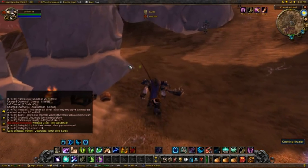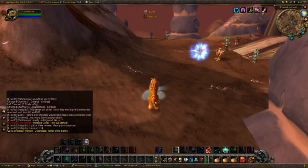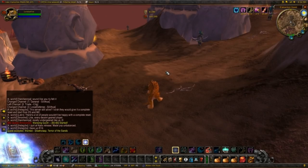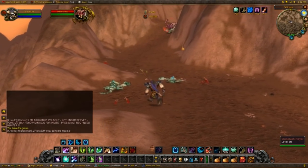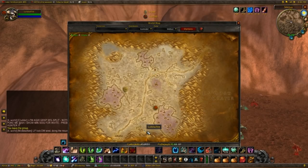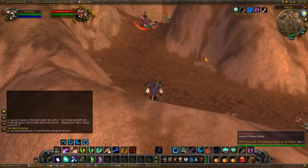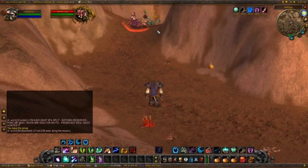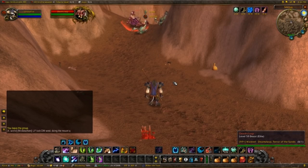We need to kill Deathclasp — it's an elite scorpion surrounded by 2 adds. Let me show you on the map where he is — right here at the Bronzebeard Encampment. If you've watched my Stupid Druid Tricks video, you can see that you're actually able to solo Deathclasp on your own, and I'm gonna show you right now. We're here at Deathclasp — there he is — and he has 2 adds. What we're gonna do is sleep Deathclasp, root one of the adds, kill the second add, re-sleep Deathclasp, kill the other add, then slowly start killing Deathclasp.